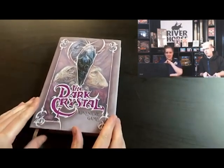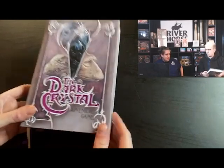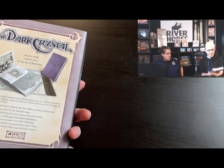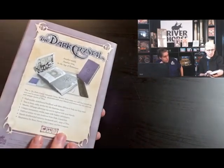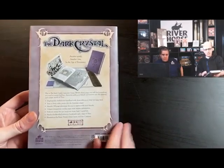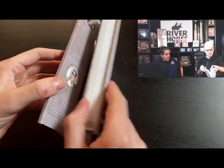So we have the Dark Crystal adventure game. This arrived shrink-wrapped — I couldn't wait so I tore the shrink wrap off. We've already sort of opened it up, had a look through, and we've got the back there with all of the stuff that you get inside. That looks like so much stuff.